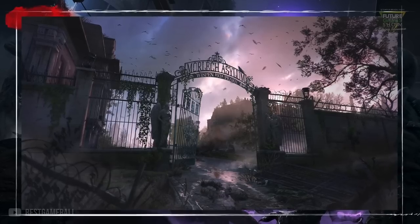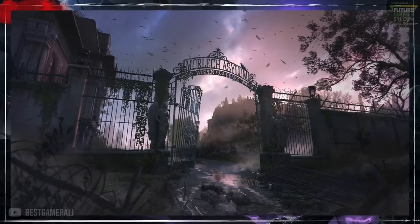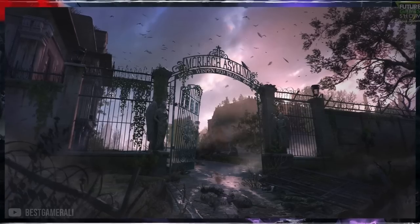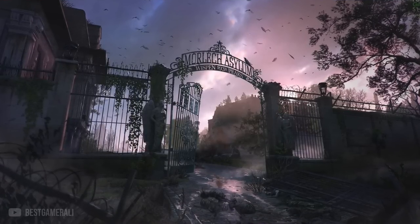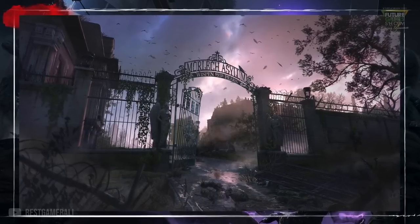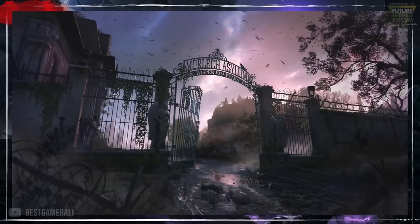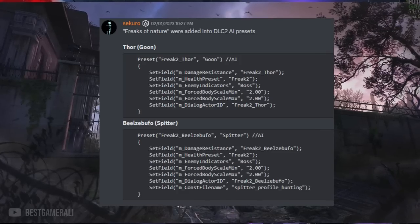The second image shows a mental asylum. I love the idea of having a mental asylum in a zombie game — just imagine the kind of zombies you'd see there. The broken gate with dead zombies on the ground suggests whatever was trying to get in or out of the asylum succeeded. I feel like we can encounter some freaks of nature here, and leaks suggest that freaks of nature are returning in Story DLC 2, called The Frontier.